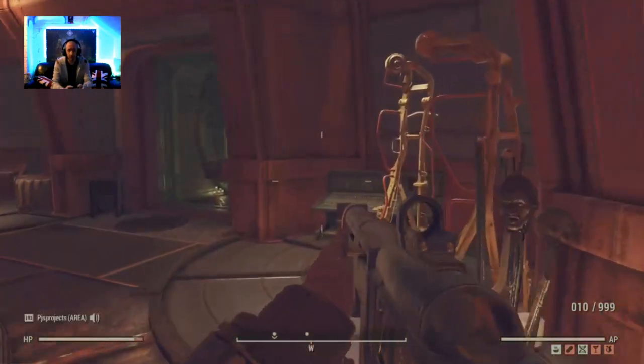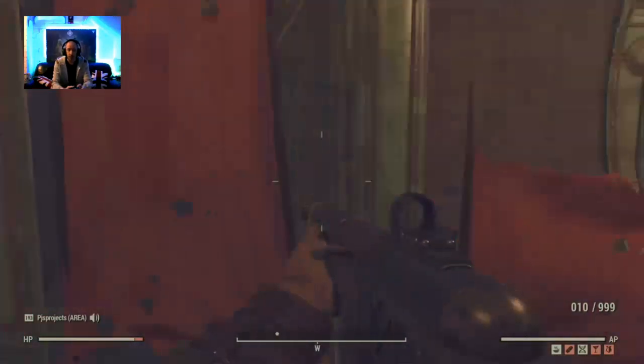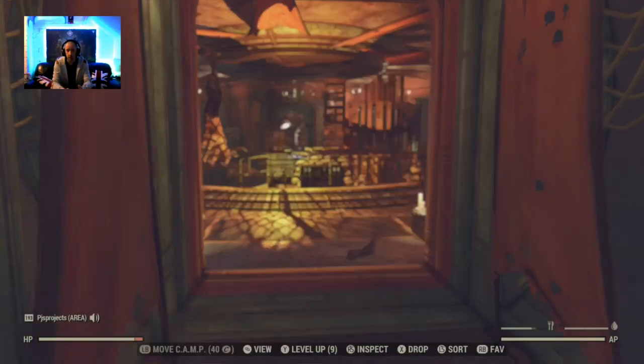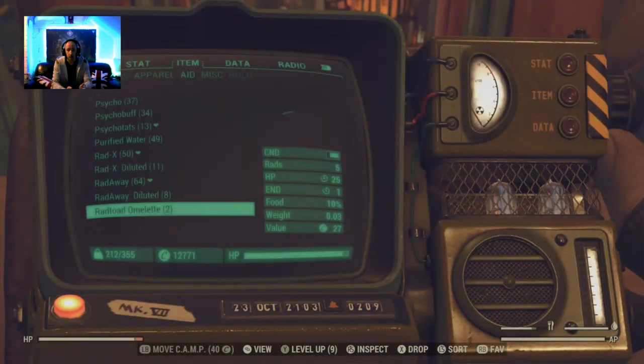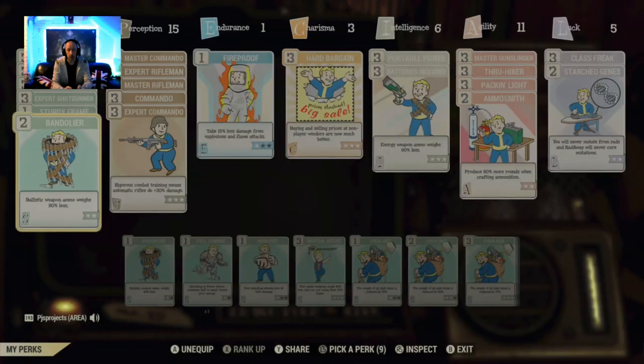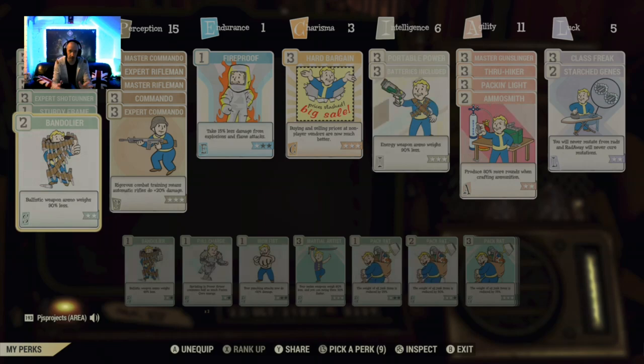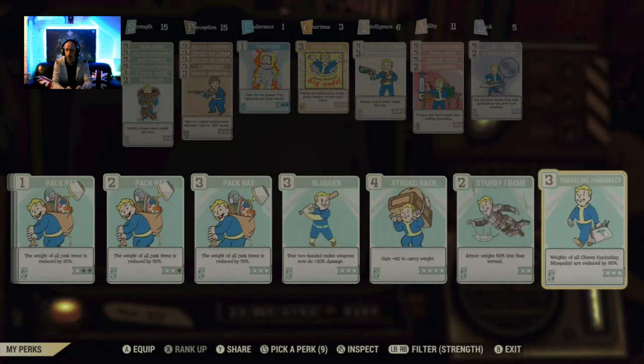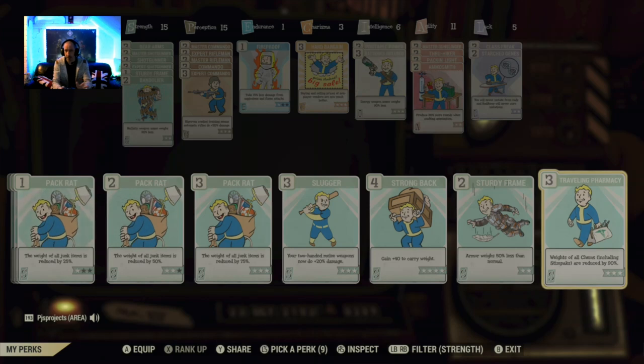My theory behind all that was: if you're using the chems perk cards — my perks are currently a mess, I was in the middle of faffing around with all this — but as an example, I would normally run Traveling Pharmacy, which reduces the weight of all chems including stimpacks by 90%. The backpack mod does exactly the same as that perk card.